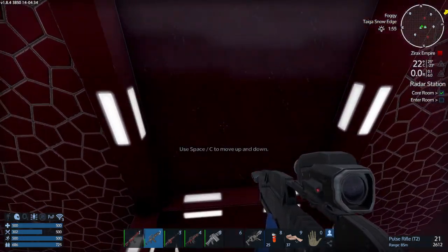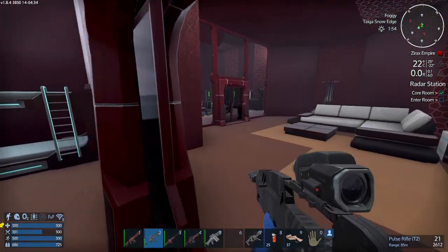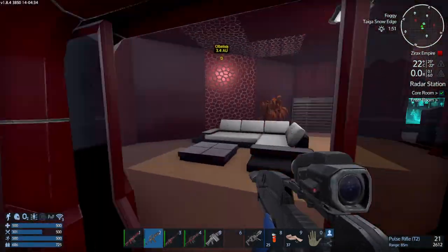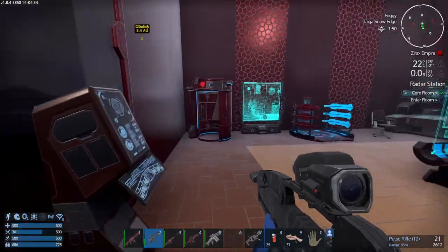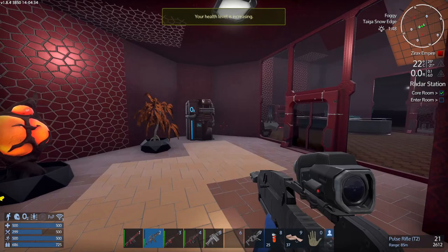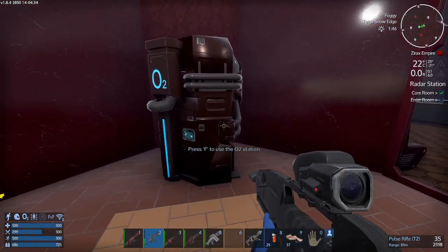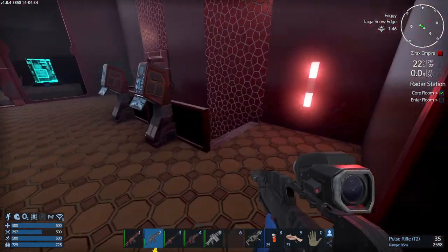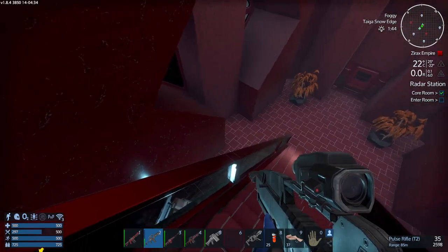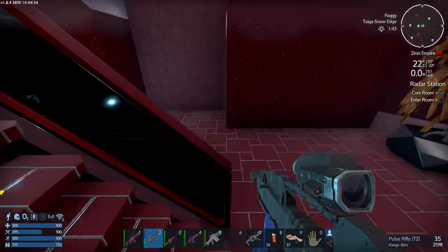All the real loot is further down. Got to remember which way around the room to go. We've also got free oxygen here as well should you need it.